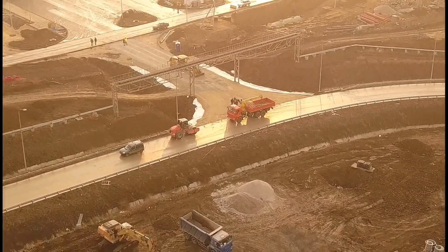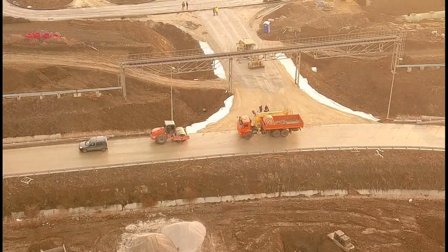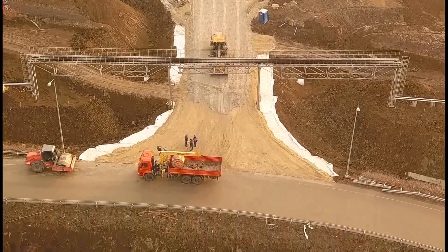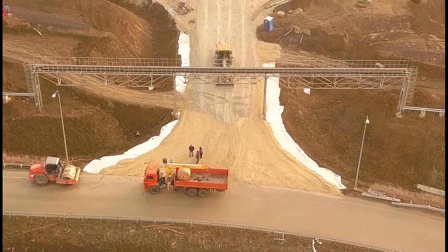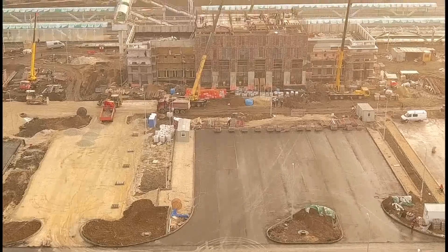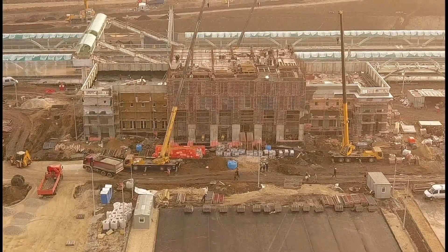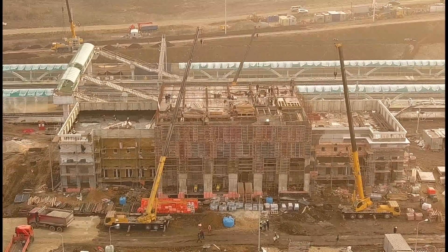Здесь отсыпают вот этот кусочек дороги — съезд и выезд с привокзальной площади. Вот работает грейдер. Так будет заезд с девятого километра пока. Но то, что я сейчас вам рассказал, в планах нет, но вот такой вариант возможен — можно рассмотреть. Это будет делать не федеральная стройка, а городской или региональный бюджет — вот этот заезд, это уже его хлопоты.